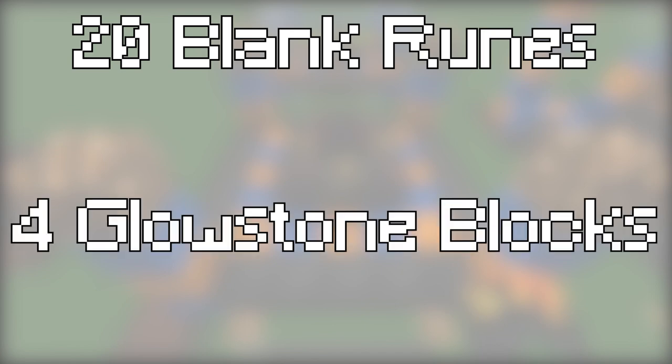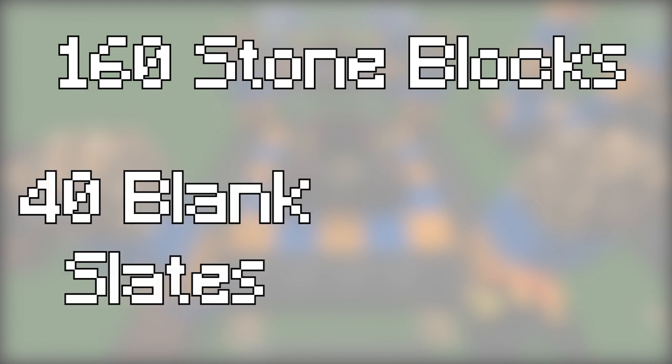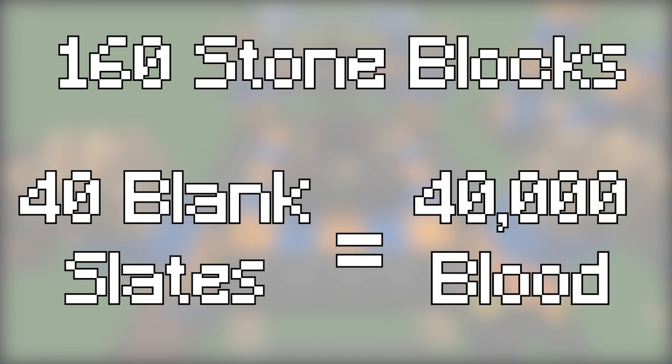To access all of these items, you'll need to build a tier 3 blood altar. To upgrade it, you'll need 20 blank runes and 4 glowstone blocks. To make enough blank runes, it will cost you 160 stone blocks, 40 to turn into blank slates using 40,000 blood.